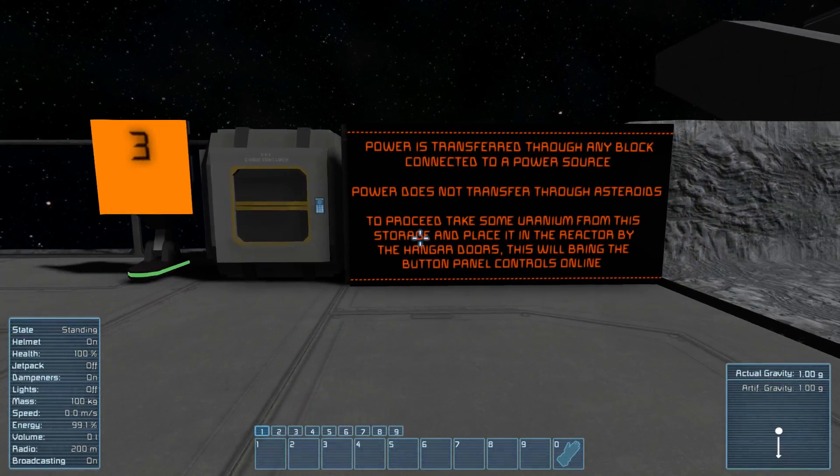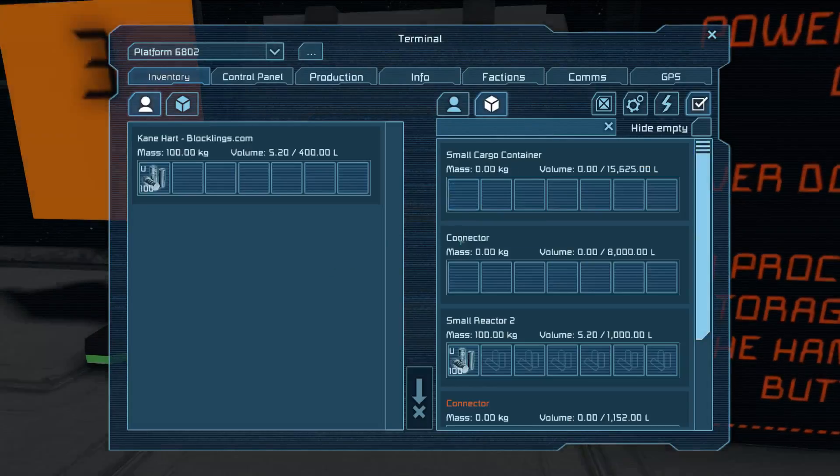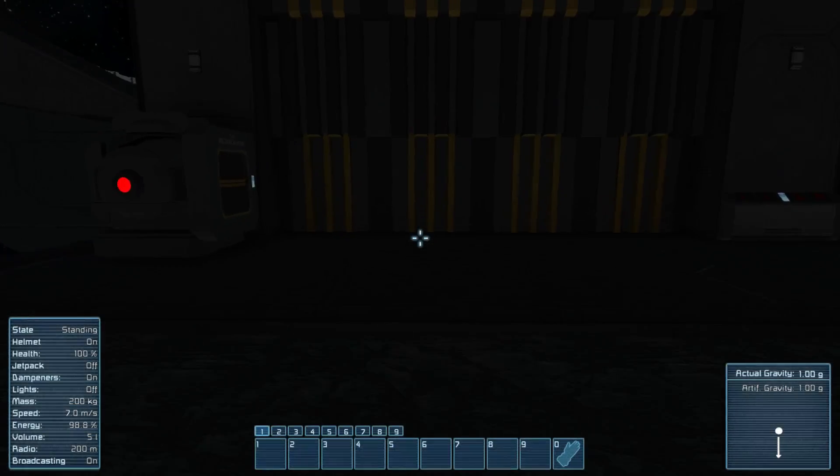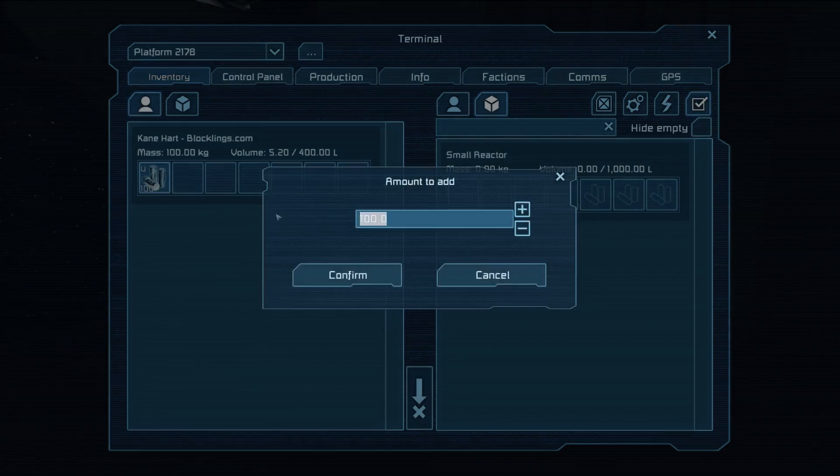Power is transferred through any blocks connected to the power source. Power does not transfer through asteroids. To proceed, take some uranium from this storage and place it in. I'll just put one in there.